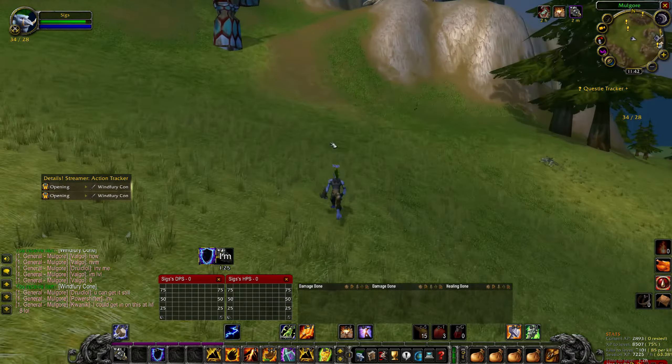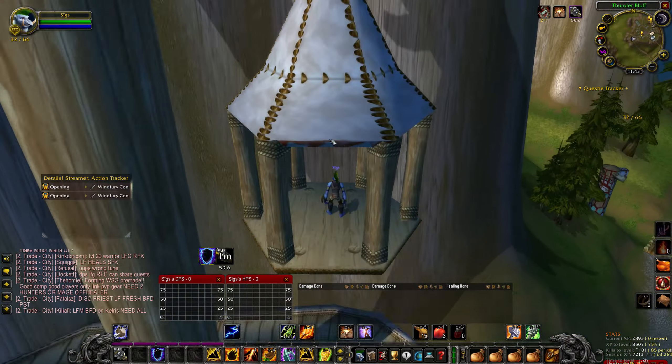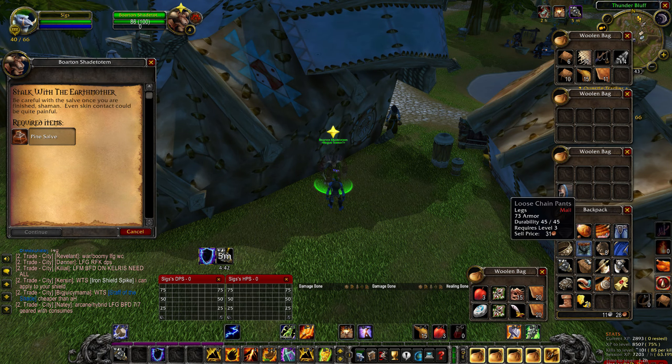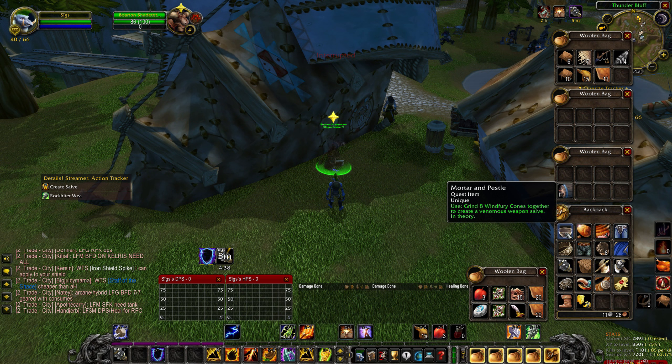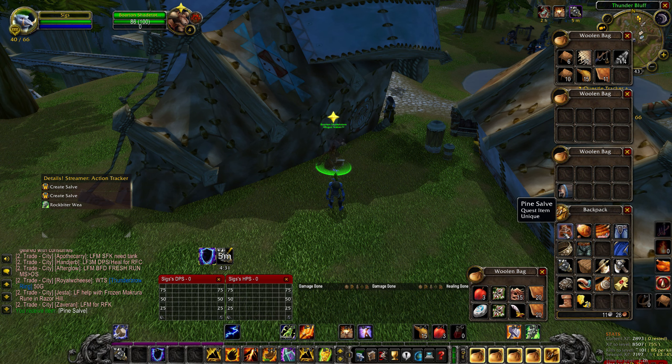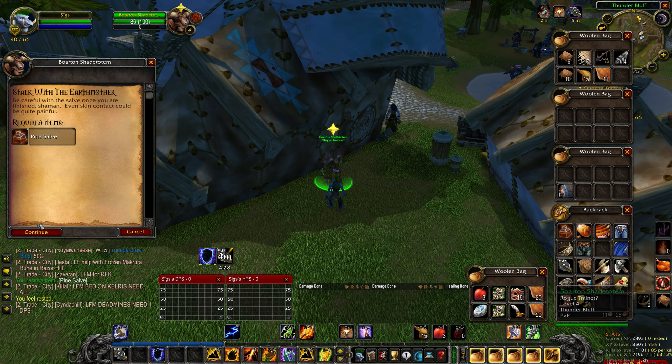Once you have obtained the cones, head back to Thunder Bluff and return to the quest giver. Right-click on the mortar and pestle that is in your inventory and wait for the channel to finish to obtain your Pine Salve, which you can then turn in to the quest giver in order to complete the quest.